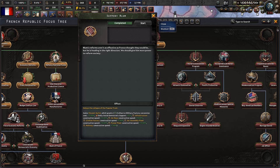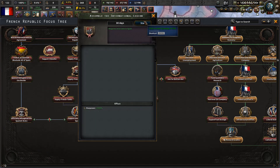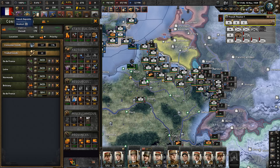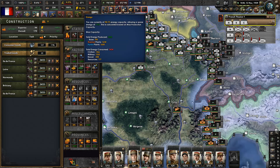Heavy artillery is nowhere near the numbers, but okay. Bloom's reforms aren't as effective as France thought they would be, but he is heading in the right direction. We should give him more power to reform society. Conversion from civilian to military is cheaper by 10%, social democratic support increased, infrastructure construction increased by 15%. We just keep offsetting the effects of the military factories.